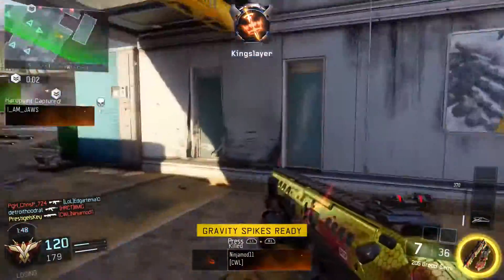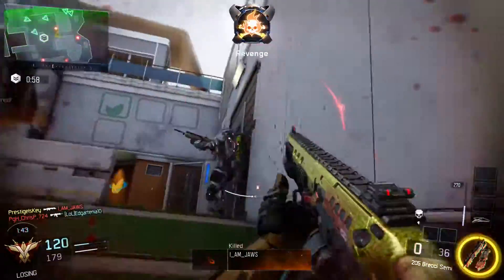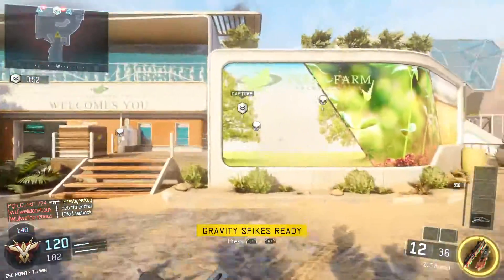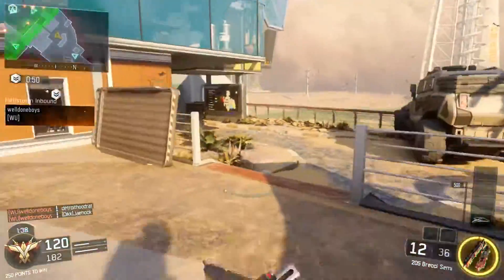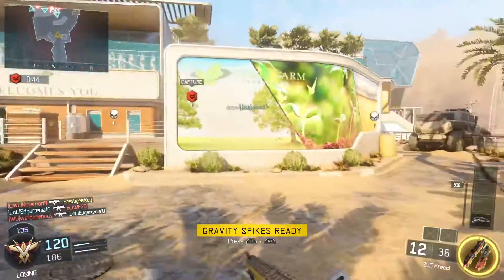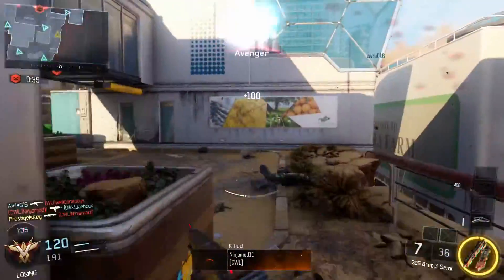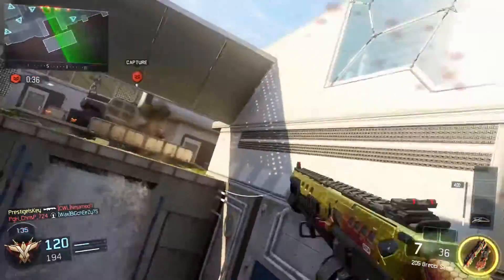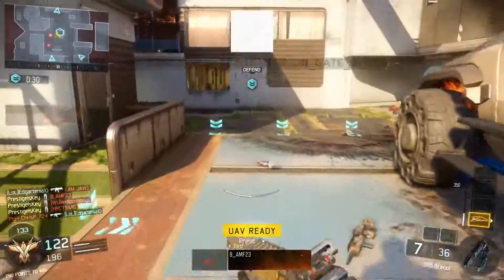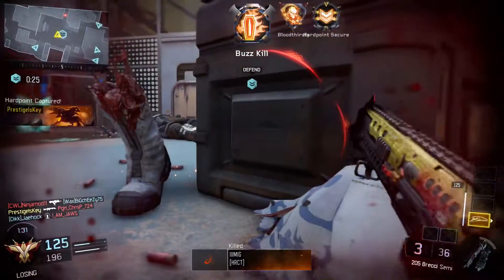For perks, this is completely up to you. I like to run Ghost to stay off the minimap in case they call in a UAV, so I'm able to pop up and hit them with the gravity spikes. I also like to run Overclock, which I see as a necessity — it helps you get your ability a little bit faster. Getting those gravity spikes faster will help you earn them multiple times in a game. With Overclock and a long game of Hardpoint, you can earn it three to five times in a single game.